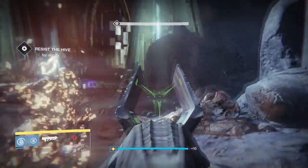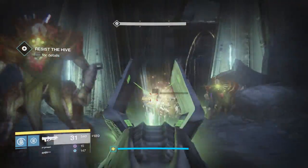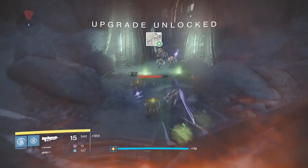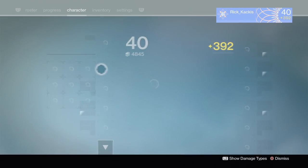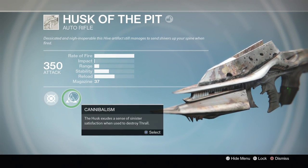Just keep that in mind, because if you get Knights and stick with it, it's going to take a lot longer than Thralls. In any event, kill the enemies you need and fill up the Cannibalism node. Once it's ready, simply go into your inventory, complete the Cannibalism node, and it will instantly upgrade to the legendary Eidolon Ally.